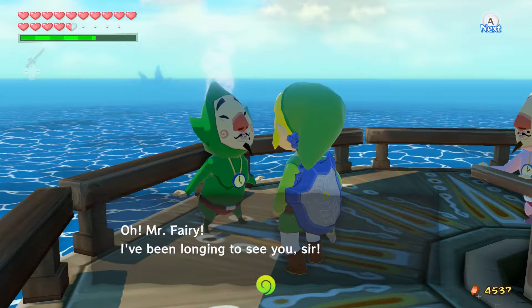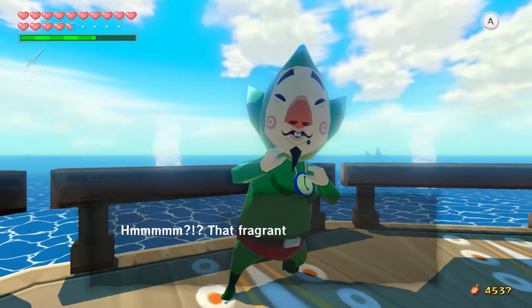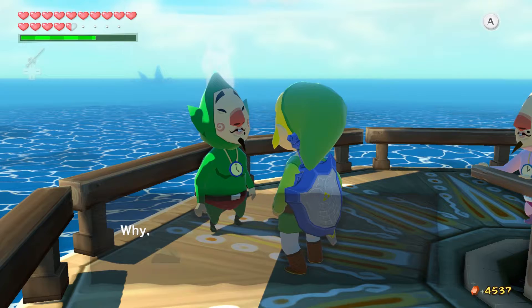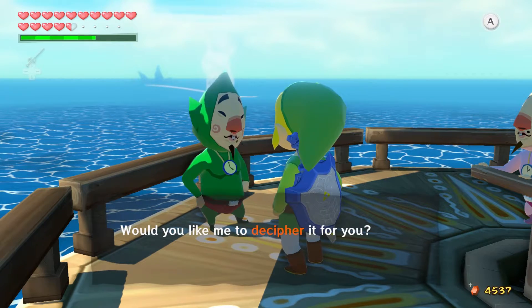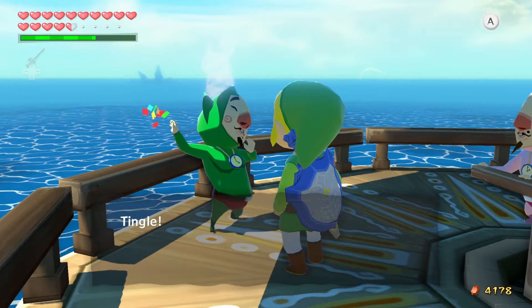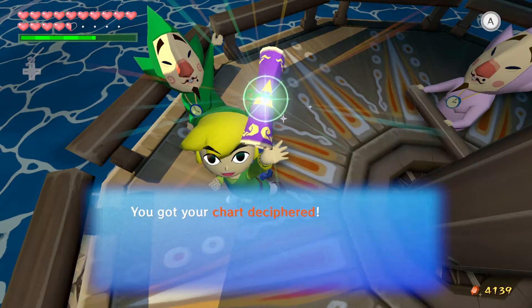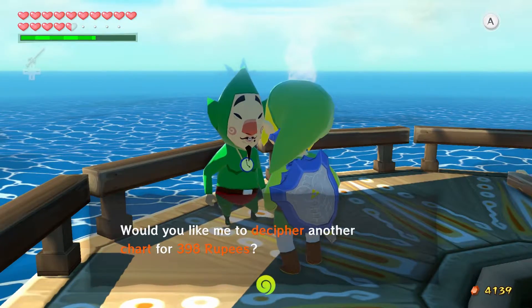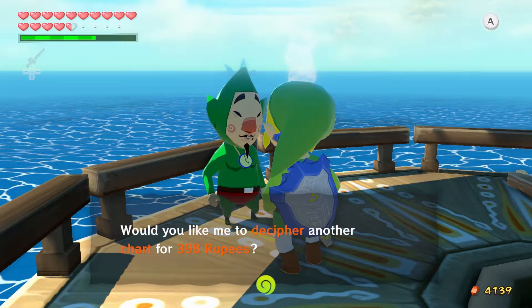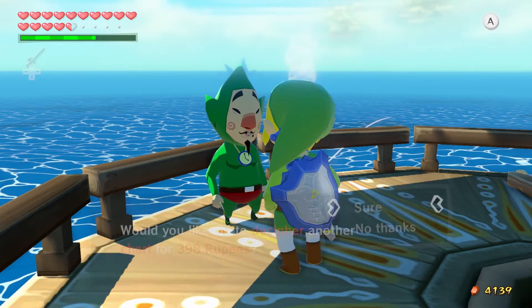Mr. Fairy! I've been longing to see you. Have you found a chart? Would you like me to decipher it for you for 398 rupees? Extortion! Tingle! Tingle! Become readable! And we have our chart deciphered. In the original, all the shards that were changed in the HD version are shards. In the original you'd have to pay 3,184 rupees when the cap is only 500. In HD, you only need 1,194 rupees.